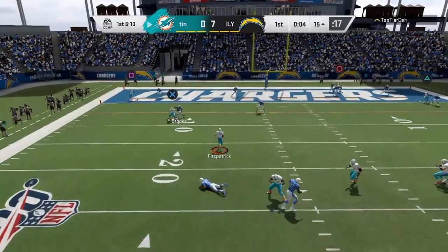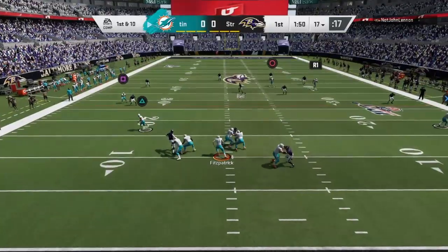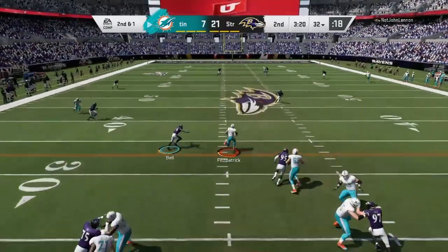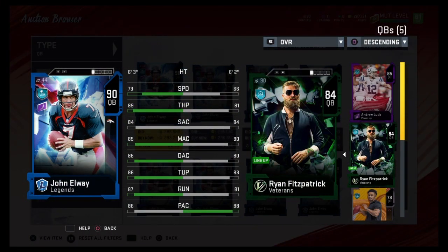The scrambling — it is what it is, 66 speed. I don't ever recommend running with him unless you see a lot of green in front of you. If you do, then by all means take off and get what you can, but he's definitely not someone you should be running with or even trying to throw on the run with.